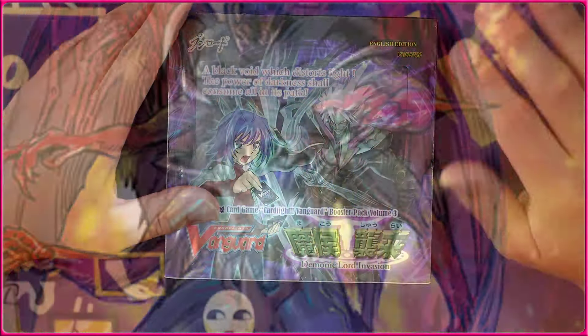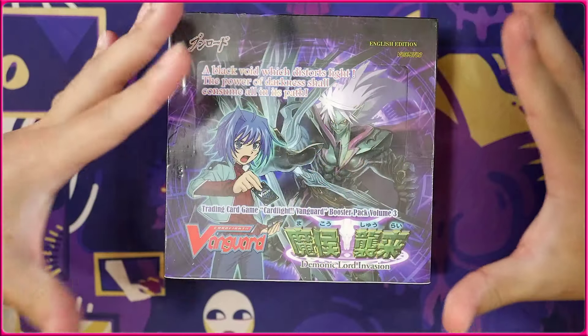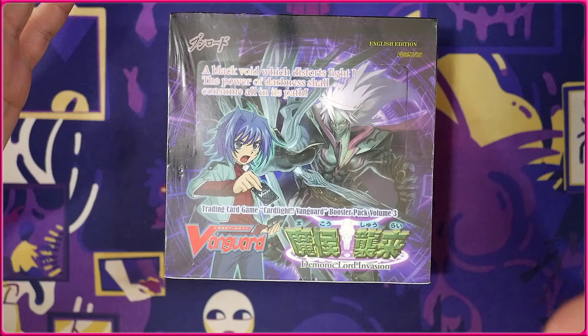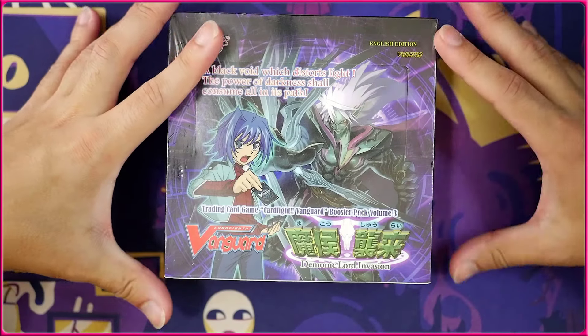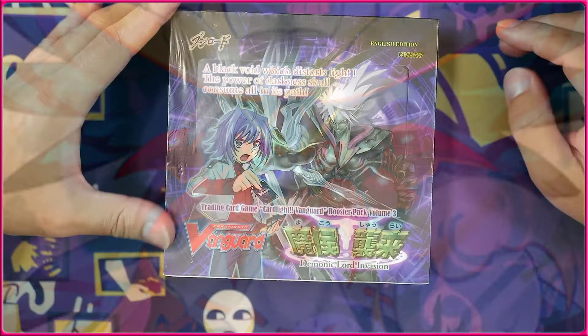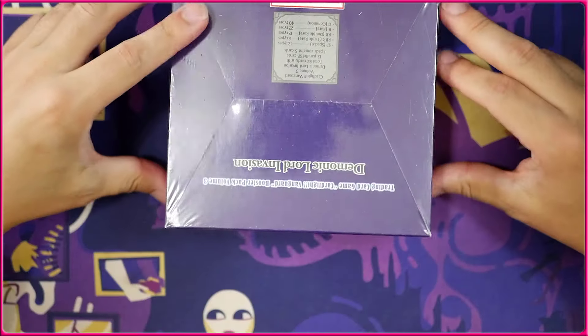We also have Dark Irregulars and Tachikaze finally becoming actual clans in this set as they get their own PGs and their own triggers as well. But most people remember it mostly for being the birth of Goddess of the Full Moon Tsukiyumi, who also comes out in this set.